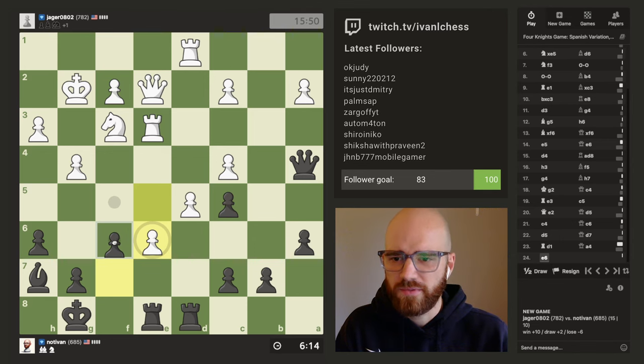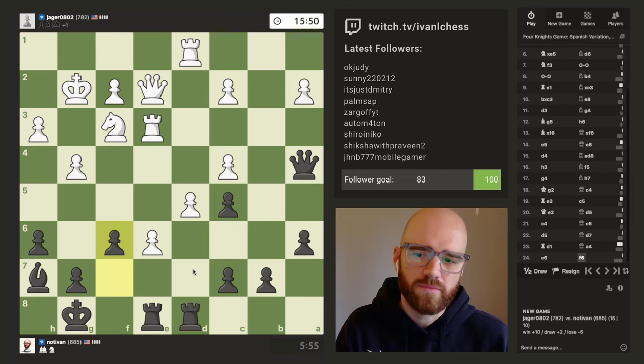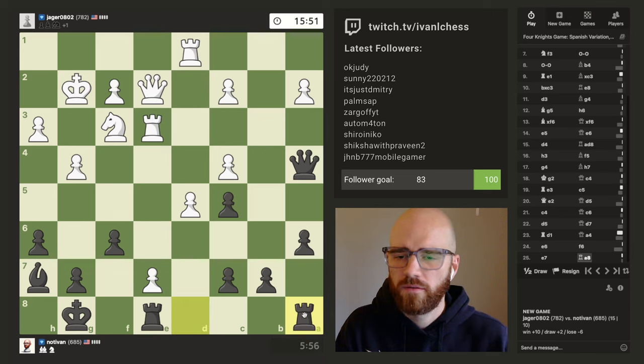I'm kind of tempted to just push this pawn. I don't think taking is the play here. I think I'll just get checked because my king doesn't have anywhere to run here at the moment, so I'll just play this one safe and push the f-pawn up. I probably should have defended the c-pawn.